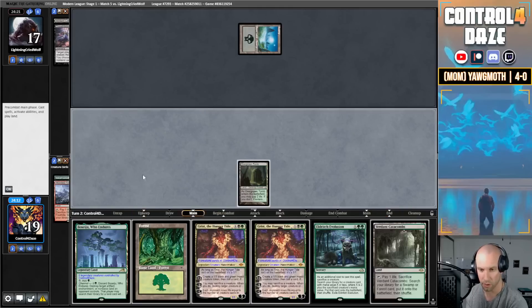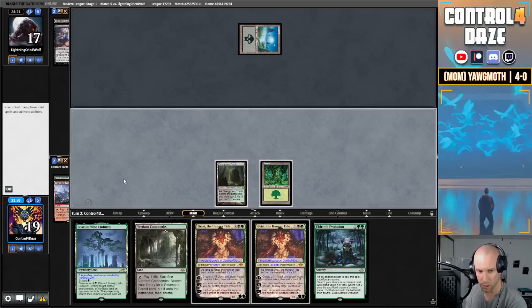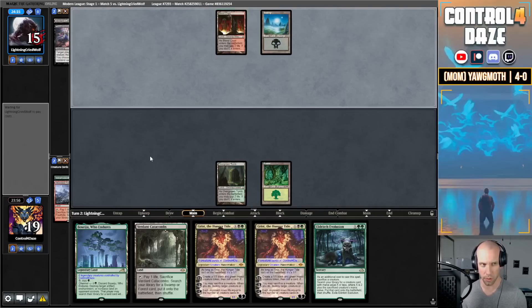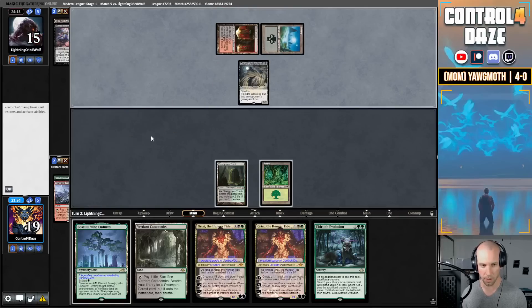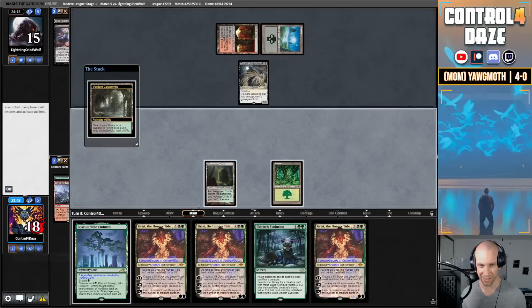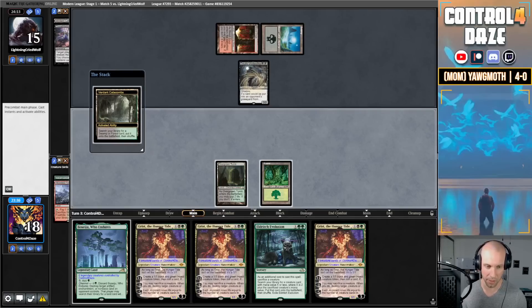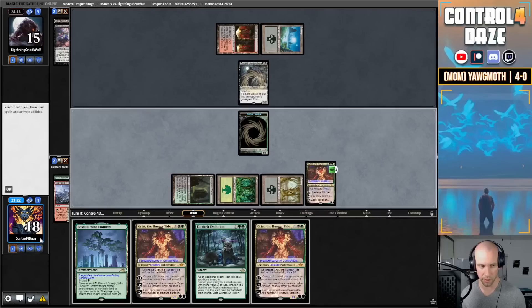We drew another fetchland — not really what I was looking for. I don't think I'm actually going to give them the information — I'm going to keep that fetchland. Blood Crypt — I wonder if this is Scam. It's looking like Scam. 5-0 against Scam — can we get there? Our third Grist. Fetch a Swamp — we'll get our Grist in play, plus our Grist, mill a Wall of Roots, and yield through the turn. So we're going to have to earn this 5-0 here.